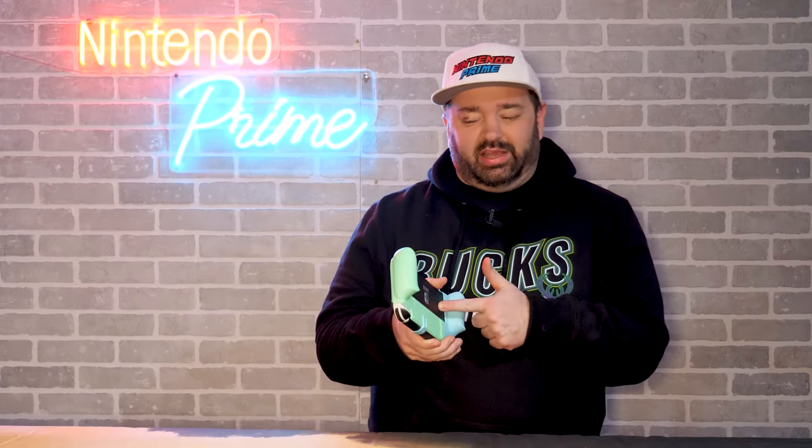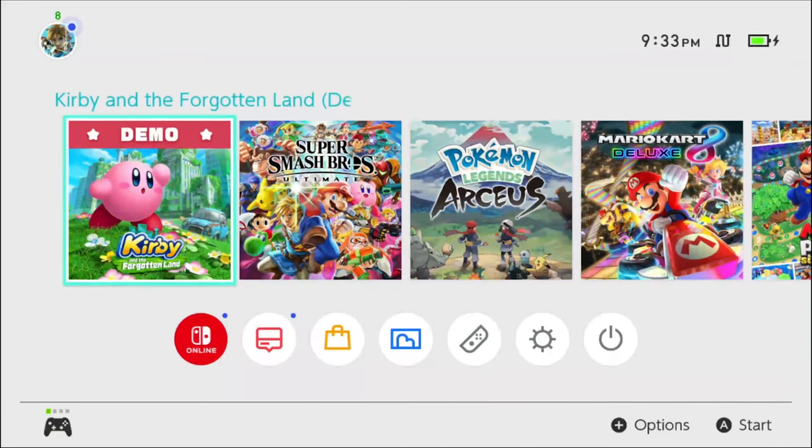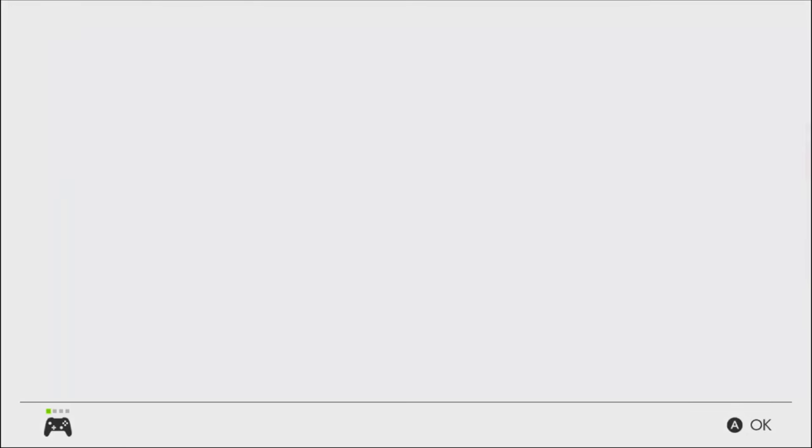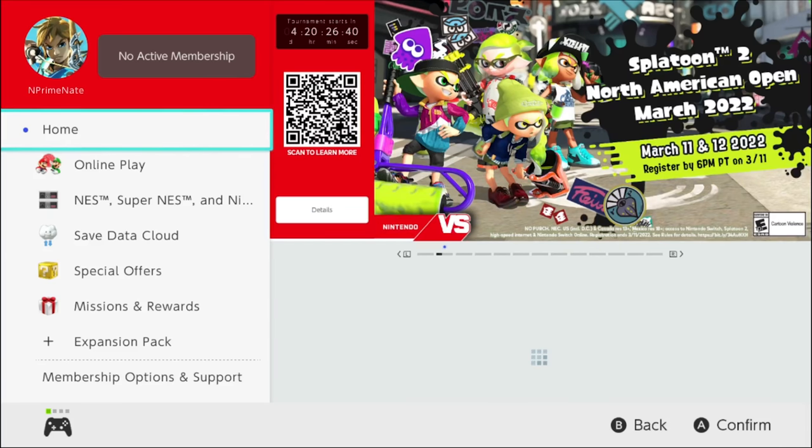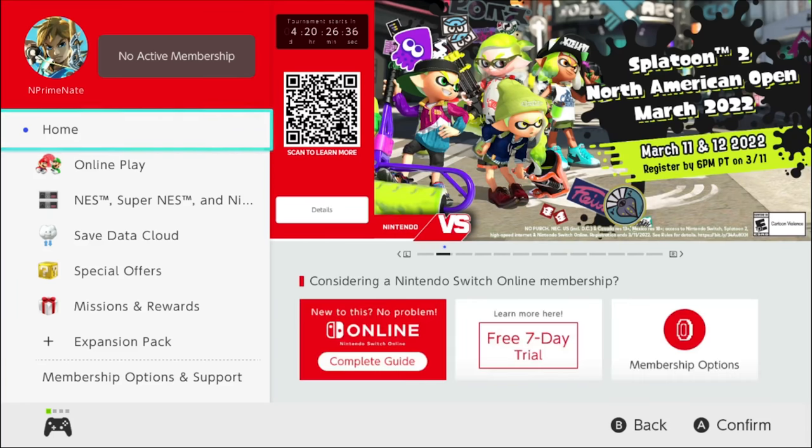Every now and then Nintendo does something that surprises me and updates things like the Nintendo Switch Online. When I heard about this today, I thought, okay cool, let me fire up my Switch and see what changed. And it turns out, nothing. At least, nothing on here. Sure, we have the My Nintendo sort of achievement system brought over — calling them achievements seems kind of weak — but they updated and added that stuff, and that story is something we already covered.